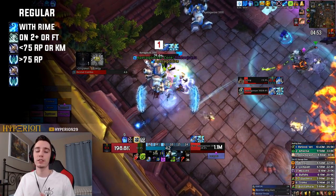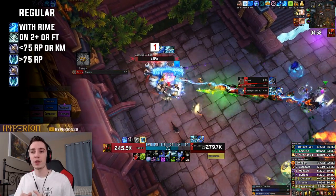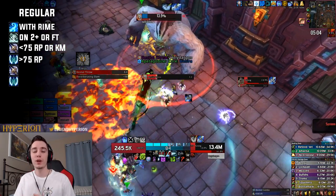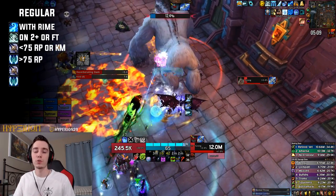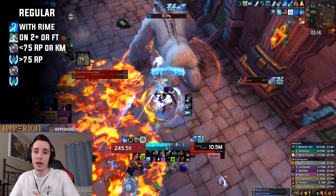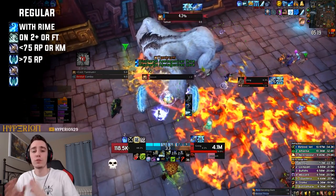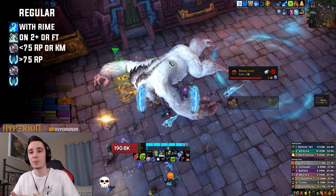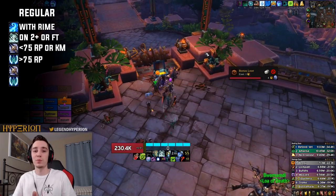Outside of Breath of Sindragosa the regular rotation is super simple. Your highest priority is always using Howling Blast whenever you get Rime procs. Use Remorseless Winter if you have two or more targets, or if you're running the Frozen Tempest trait, on cooldown. Then Obliterate if you're below 75 Runic Power or you get a Killing Machine proc. Always avoid overcapping Runic Power or runes — just spend Obliterates and Frost Strikes to burn that Runic Power. It's fairly straightforward.